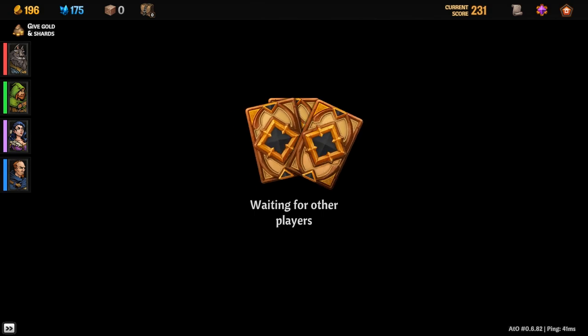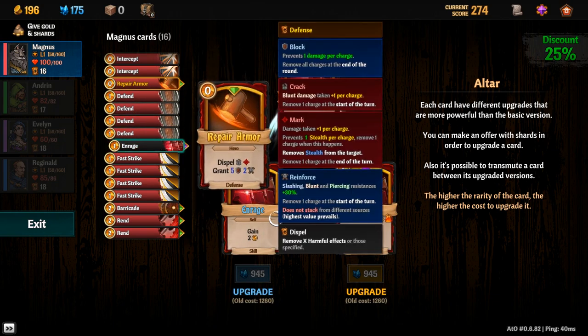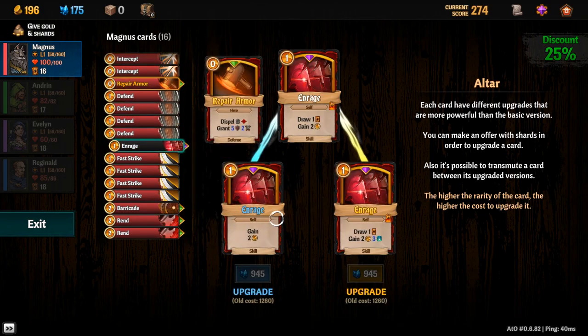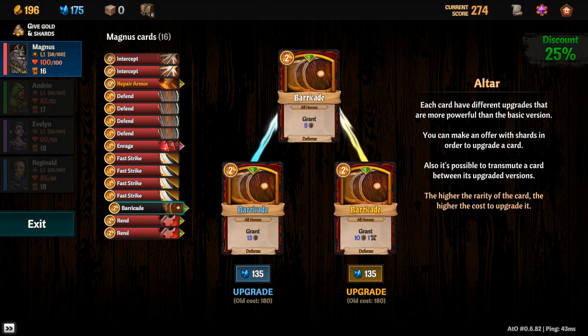Those points are like XP — experience. Now we get to upgrade cards if we have the charge for it. Unfortunately I haven't been taking any shards so I can't do anything here. I absolutely know exactly what I want to do: get that Song of Celerity innate.